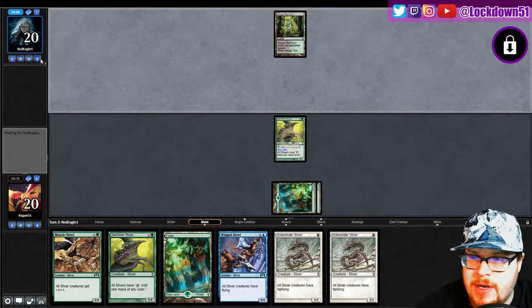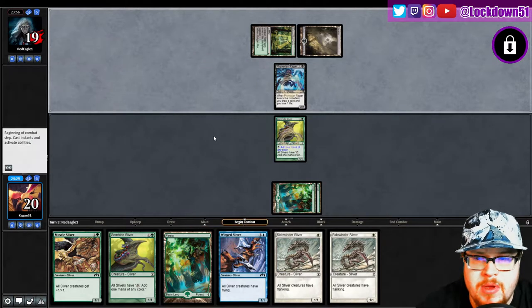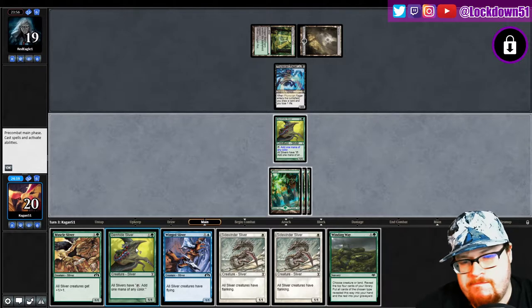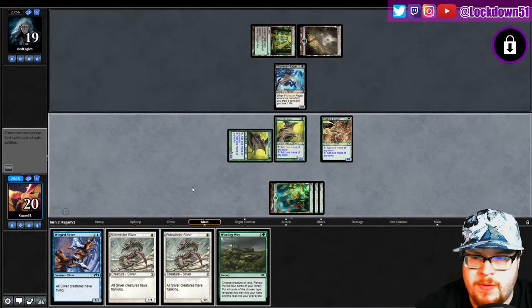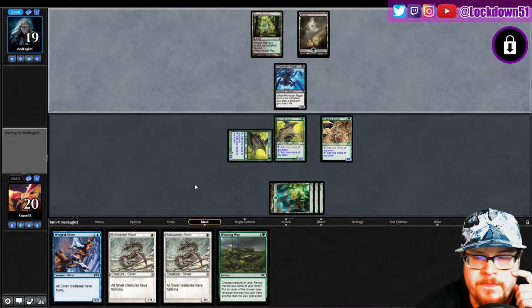So let's see — red eagle one. Three-mana Phyrexian Rager, alright, I can deal with that, starts getting a setup. A Winding Way is not terrible either. Let's just go Gemhide into Lord, pass turn for now. See what else they do; I want to get a better read on what they're trying to do with the deck.